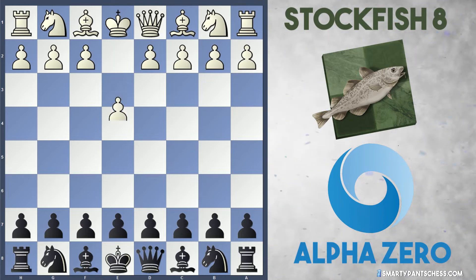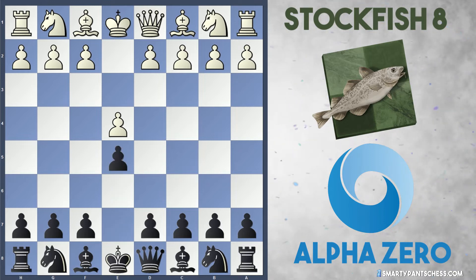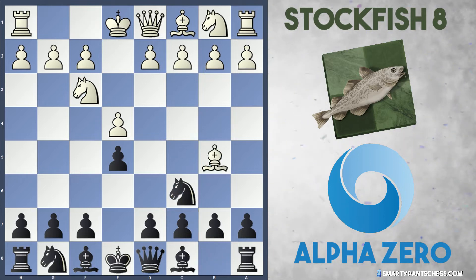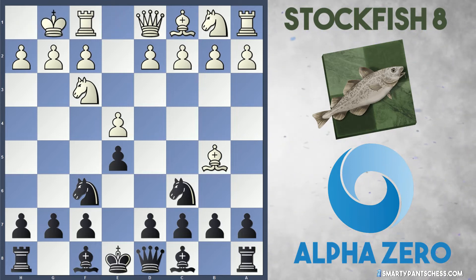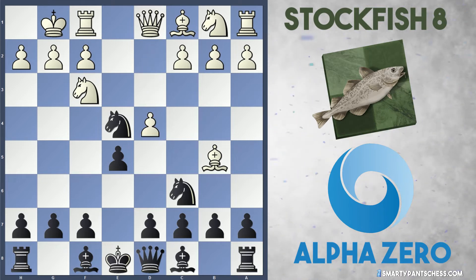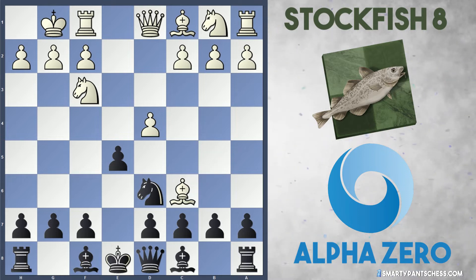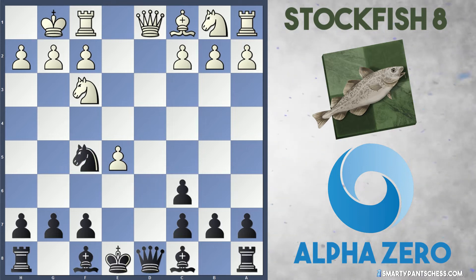In the game, Stockfish opened with e4, AlphaZero played e5, and after Knight to f3, Knight to c6, Bishop b5, AlphaZero played Knight to f6. White castled and AlphaZero took on e4 with Knight takes e4. We get into a Berlin with d4, Knight to d6, and Stockfish captures on c6, d takes c6, d takes e5 and Knight to f5. This is all very standard theory so far.